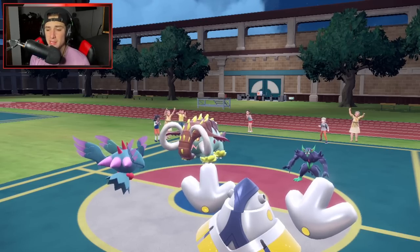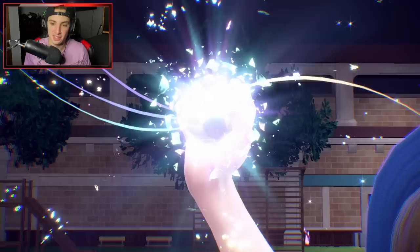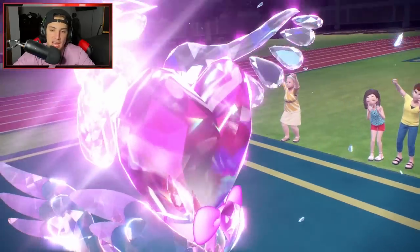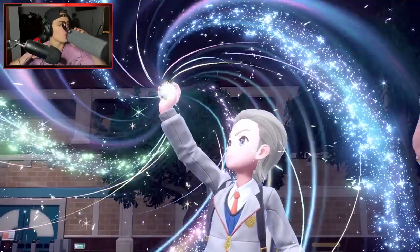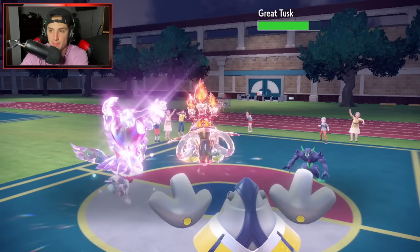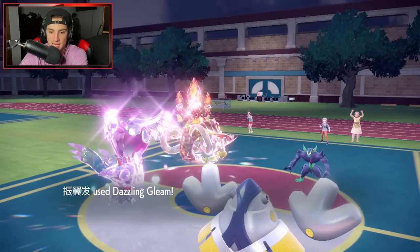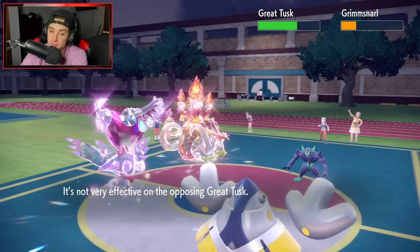Chances are Grimmsnarl is going to pop a Light Screen. They Terastallize Tusk into Fire — a little bit of fire action. I'll take the Eerie damage. Fake Out comes out, a bit of damage on it, and we get a crit! What a way to start the video. Light Screen — we knew that was coming. I pop a Dazzling Gleam and get some big damage on Grimmsnarl. That's some nice damage. We like that.